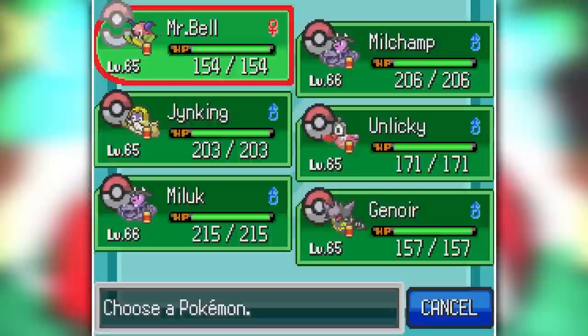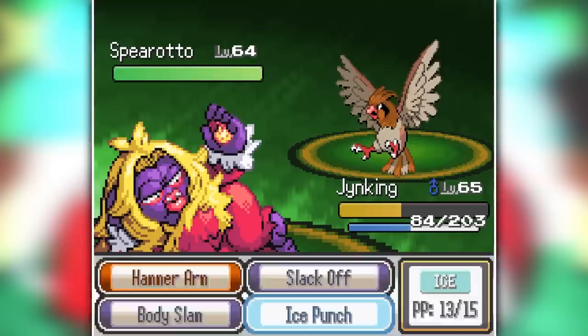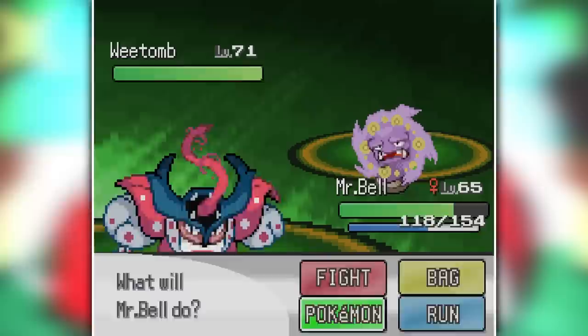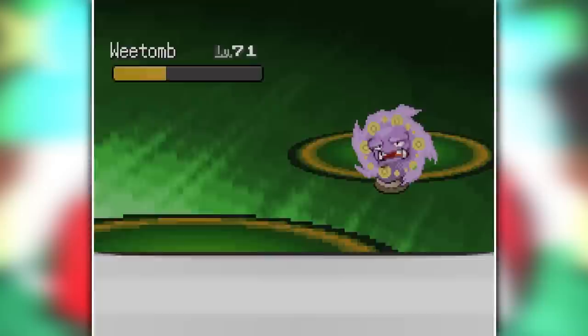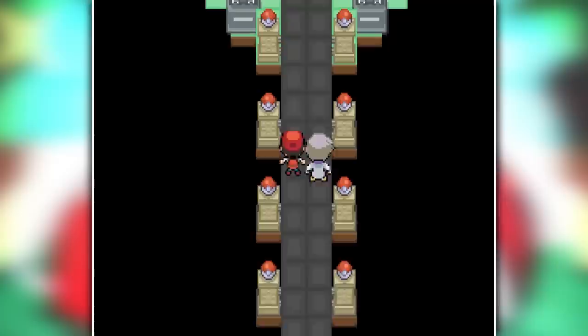Now it's time for the champion battle against Mob. He starts out with a Gyarava with Intimidate, so Milchamp is crippled from the start. Mr. Bell put it to sleep and used Psychics and Leaf Storms, but after a Full Restore I swapped out for Jinking and took it out with Body Slams. Hitmonlee took me down, so dynamic punch from Milchamp ended him. Spirotto was no match for Jinking's Ice Punch. Genwar got destroyed by Hydro Pumps, then Mr. Bell blew it away with a Leaf Storm. He sent out his starter Weetomb, but swapped it for his own Mr. Mime fusion — Mr. Crow — two Body Slams later. Weetomb came back out and a Dark Pulse finished off my Milchamp, so I brought in Mr. Bell, put Weetomb to sleep, used two Psychics, and that was that. We have defeated Pokemon Infinite Fusion with only Cursed Pokemon!